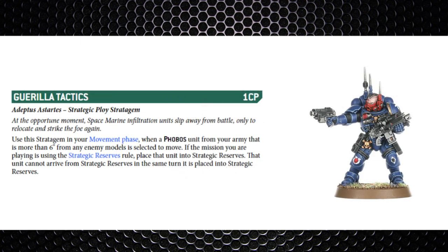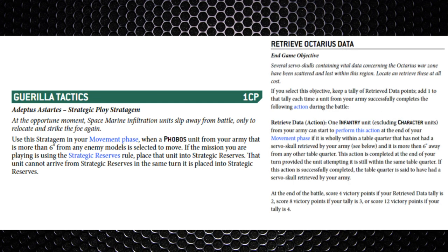Moving into the movement phase stratagems — Guerrilla Tactics is one command point, used on a Phobos unit that is more than six inches away from enemy models and is selected to move. You can place them back into strategic reserves, making it more of a redeploy tactic for Phobos units. You could use it on a Phobos character just to reposition aura buffs elsewhere on the battlefield. It's a shame you have to wait an entire turn to get them back into the battle.